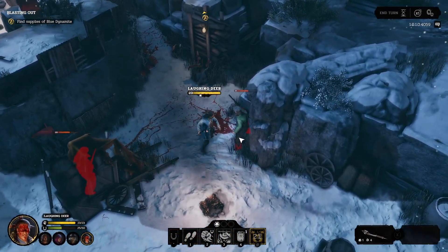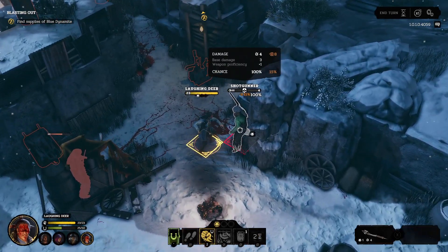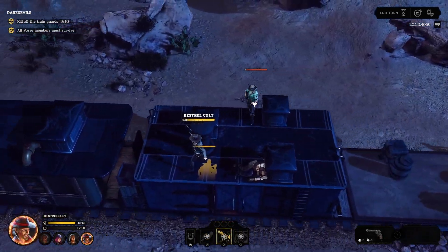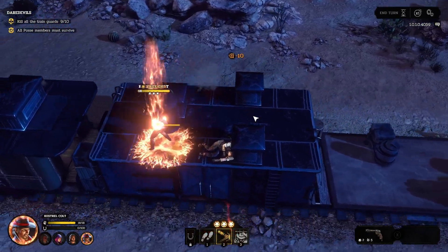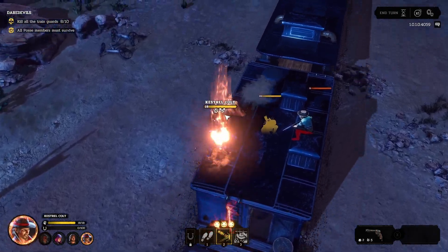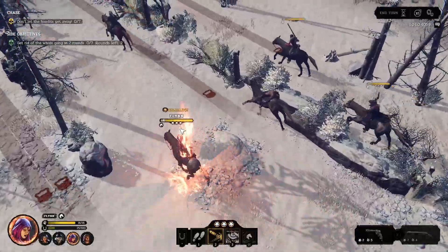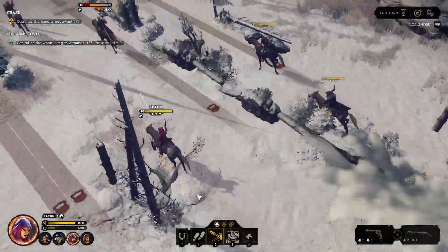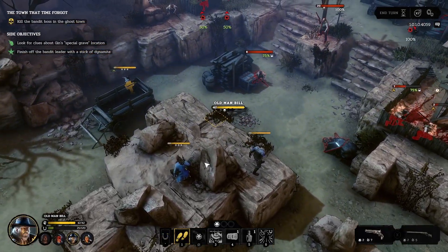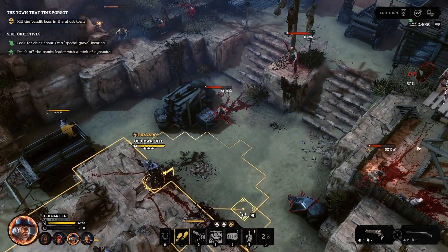In Hard West 2 you are limited to a party of 4 for every mission you attempt, but you have a choice of 6 characters that can be swapped in and out of the party as you see fit. All the characters are unlocked through the main story and you won't lose them for the remainder of the game even if they do die while on a mission. Each character comes with a unique supernatural ability and each of them will have a personal mission where they cannot be swapped out of the party.